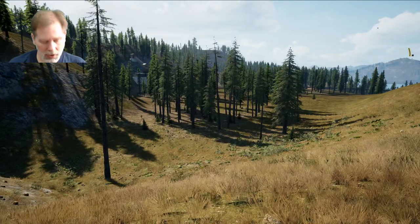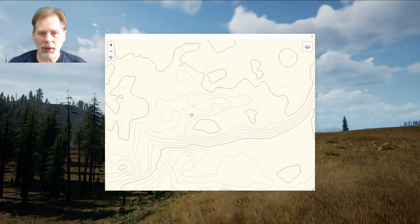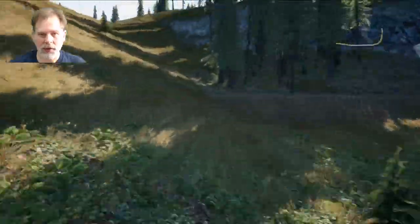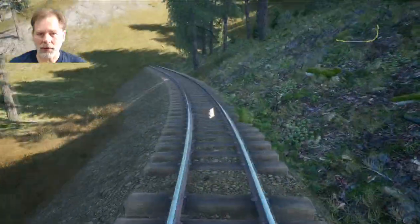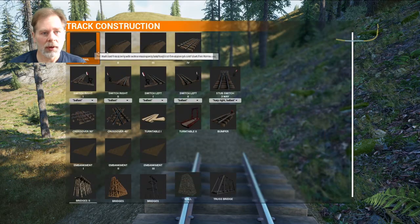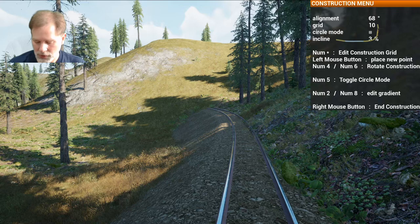We're going to work our way around — come up this hillside and kind of skip across this one, then work our way back around. We'll see what it takes. I think we're going to try to stick to 3% grade again as we did before. Here's the ending of the track, so that's what we're going to do — start here, demolish that rail, and we're going to go up to 3%. There we go. We'll see what all we can do.